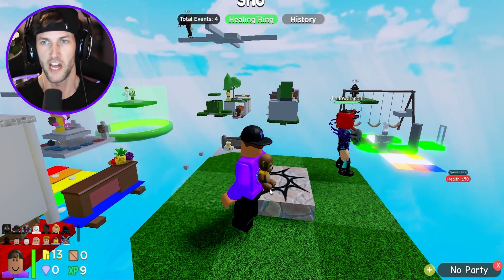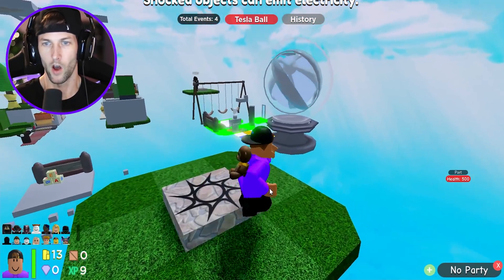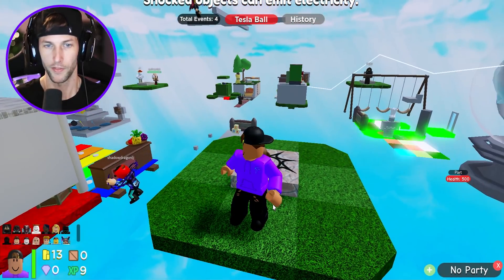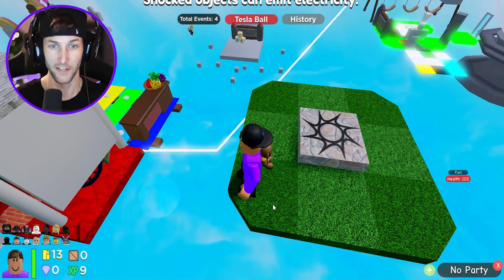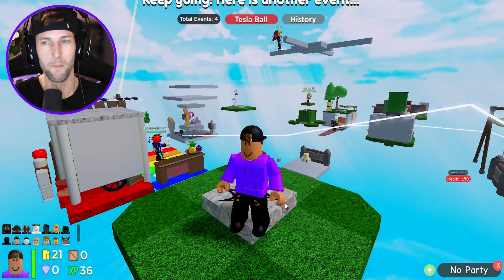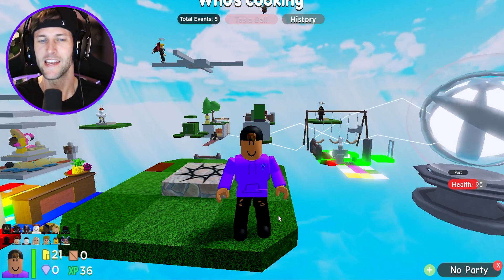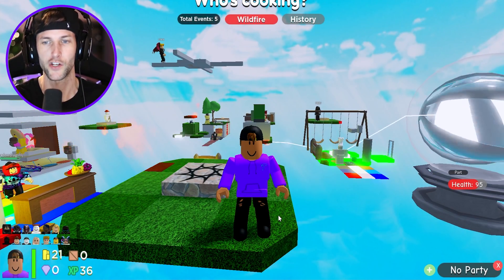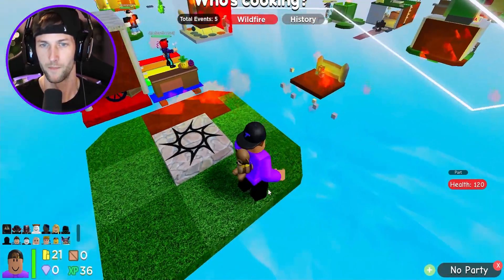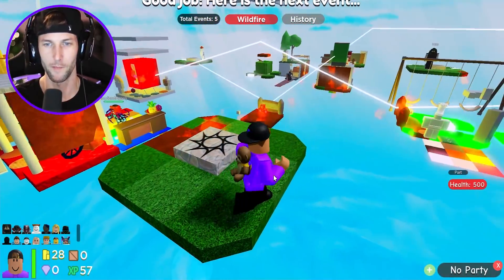The next event is Tesla Ball. Shocked objects can emit electricity. The ball is over there. I don't have any objects so I don't think I'm going to get electrocuted. That dude did though. So if your island is built with like a bunch of metal or sharp objects... I have nothing on my island. We need to survive this beginner round so we can actually get money to open crates and buy stuff. My island's going to catch on fire — the electricity is catching things on fire and it's going over to my island.